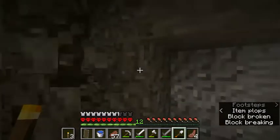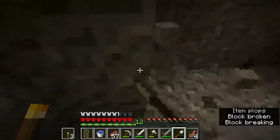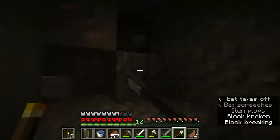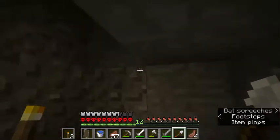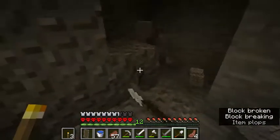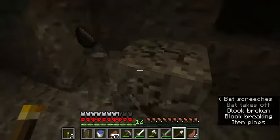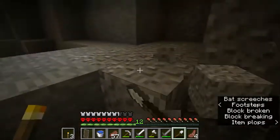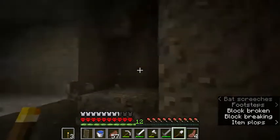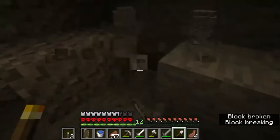There's just more gravel than one area should have, but isn't that always the case? Gravel comes in just these huge mountains. We got some iron — I don't know if we saw any coal. Anyway, we'll probably mine until we fill up our inventory, and then we'll go back up and maybe try to find a village.